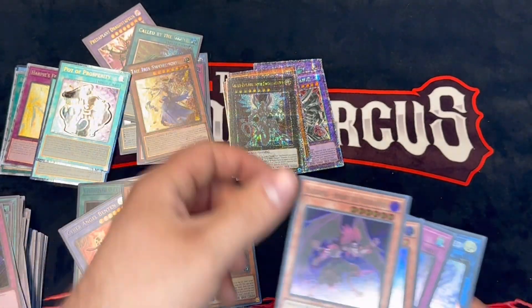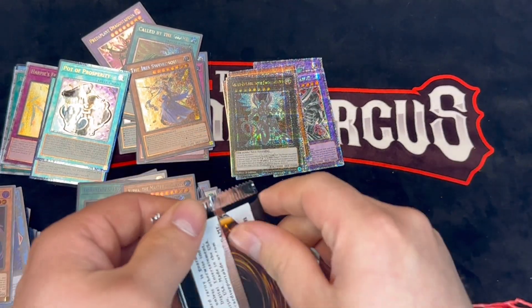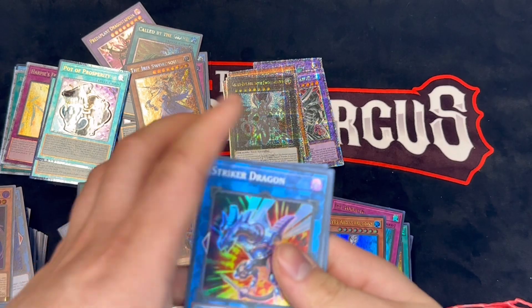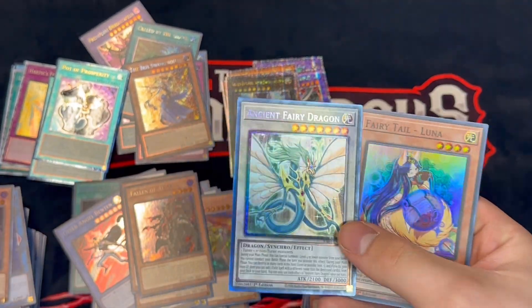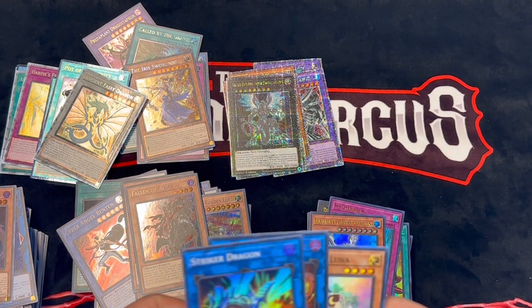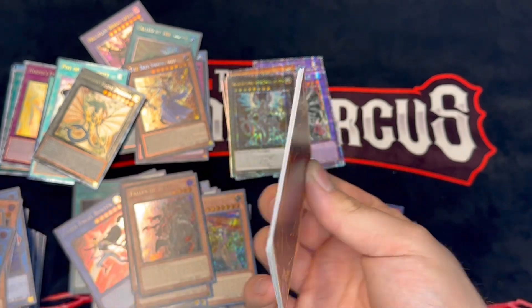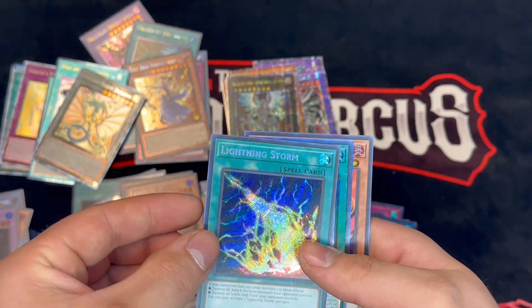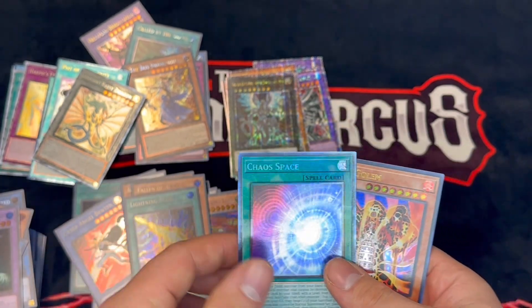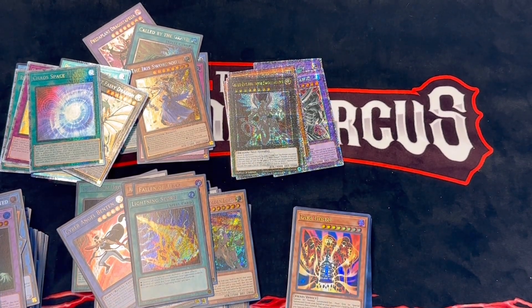And this is another platinum rare. It's snowing out today which is kind of crazy. Oh, a collector's rare Ancient Fairy Dragon — that's very nice. And for our last pack: a Lightning Storm, oh we see a Chaos Space collector's as well, and then an ultra Lava Golem. One last box to open up here and then there's three left in this case — safe for another video.